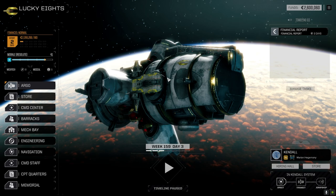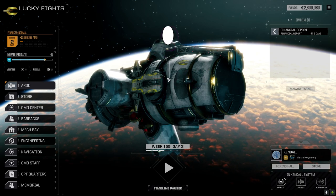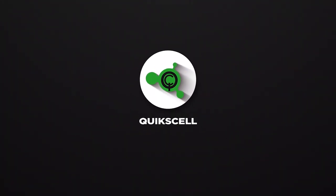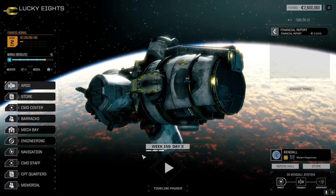Hey everybody, welcome back to the channel and another episode of It's Jenkins. This episode of It's Jenkins is brought to you by QuickCell - give them hell with QuickCell. We've jumped systems and are now in the Kendall system.